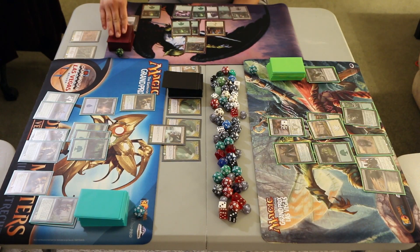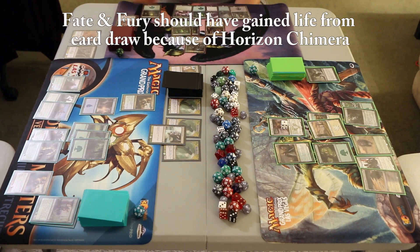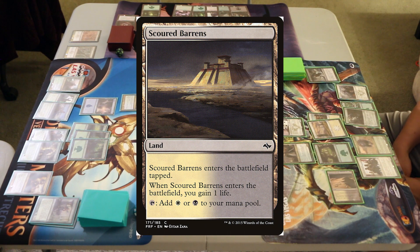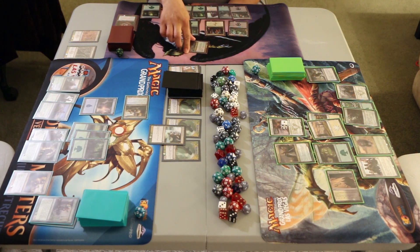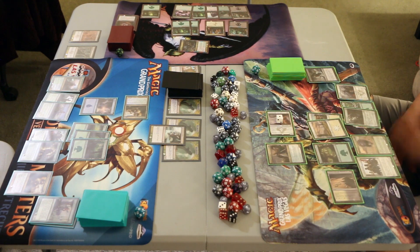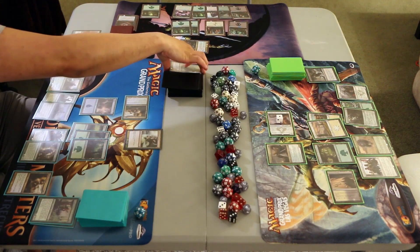On upkeep, Power and Profit mills 2 — a Jungle Hollow and Brain Maggot. Fade and Fury draws a Prophet of Kruphix; Power and Profit draws a Swamp; Armed and Dangerous draws a Dragon Hunter. Power and Profit plays a Swamp. Armed and Dangerous plays Scoured Barons — a land that enters tapped, gains 1 life, taps for white or black — going back up to 12. With Horizon Chimera, Fate and Fury also goes up to 12. We go to combat: Horizon Chimera attacks a head; Nyx Weaver attacks another; Citadel Castellan and Anafenza attack the remaining heads, defeating all 3. We gain 6 life apiece and reveal 6 cards for new heads.